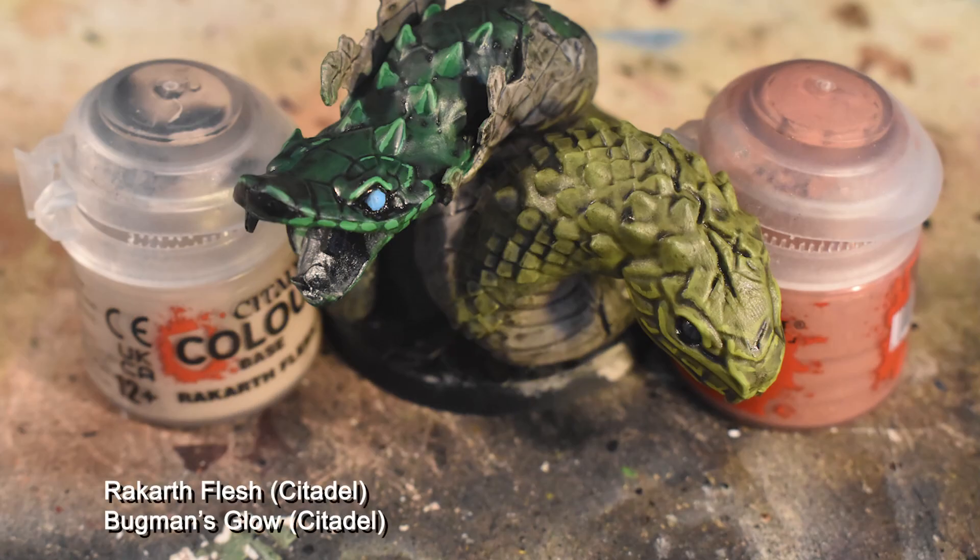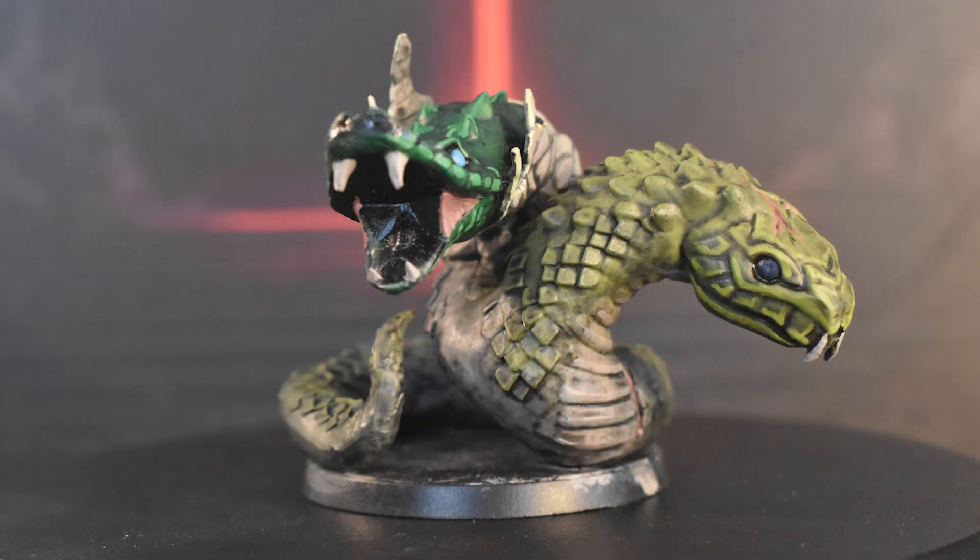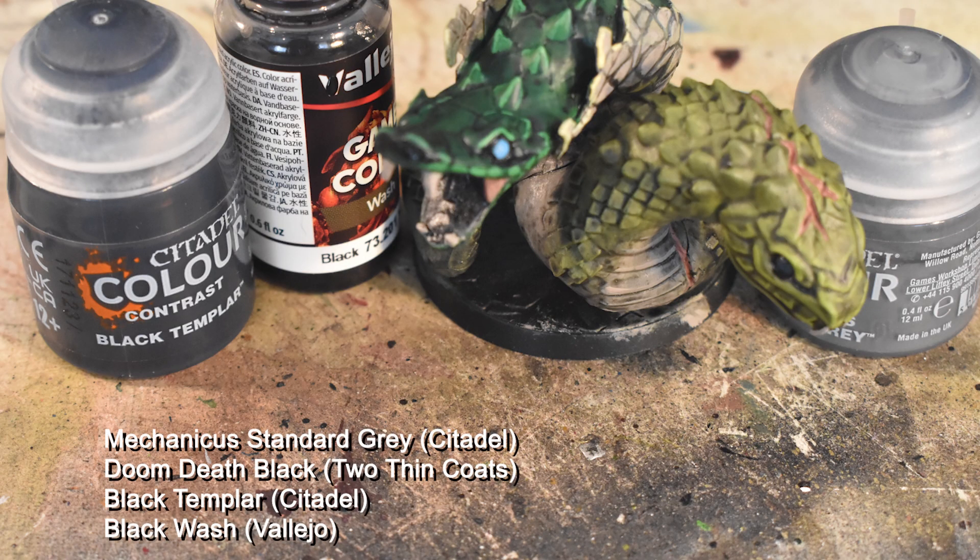Bugman's Glow and Rackarth Flesh comes next, used in a manner you can probably guess by now. But aside from the cheeks and teeth, we're also going to use Bugman's Glow on the scars visible along the light green head and neck, and we're going to drybrush Rackarth Flesh around the shedding skin, going heavier towards the ends of the skin. To finish the Adder, we're going to do the standard black shadows and basing scheme, and also don't forget to use Blackwash on the cheeks and teeth, and to do a slit on each eye with some Doom-Death Black for the pupils.